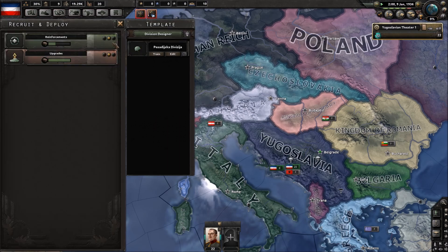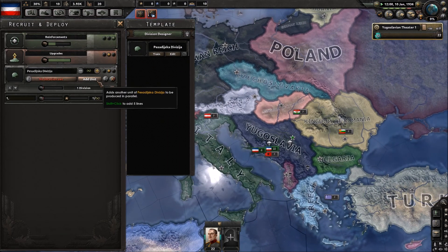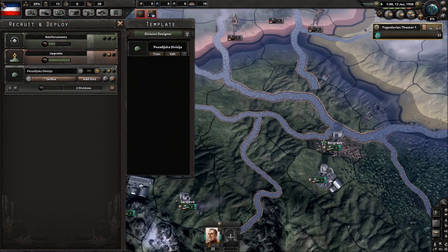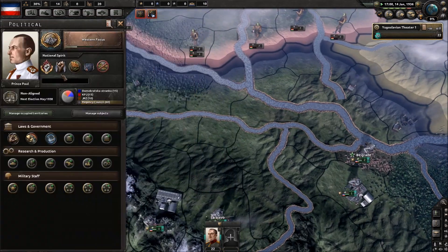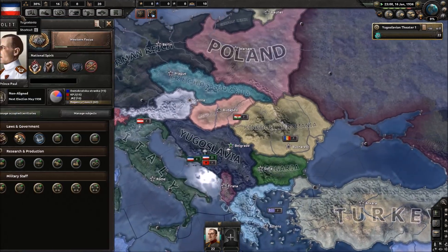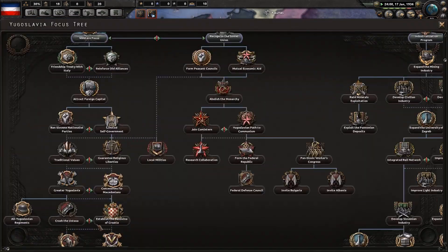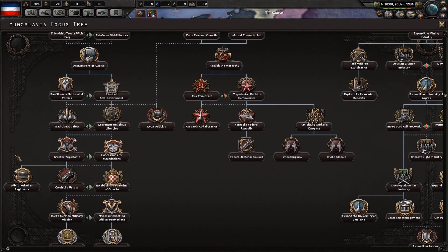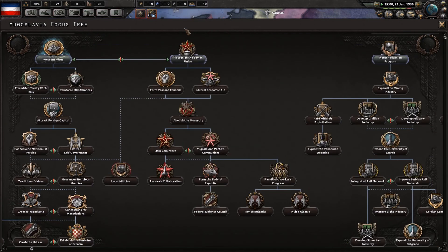Yugoslavia is one of the strongest nations in Europe, I feel like. They really start up with a lot of negative effects that counteract it, and I think that's cool — you need to work around it. That's why I'm going down the left side, because it's more fun trying to fix all your problems. The right side is so easy.